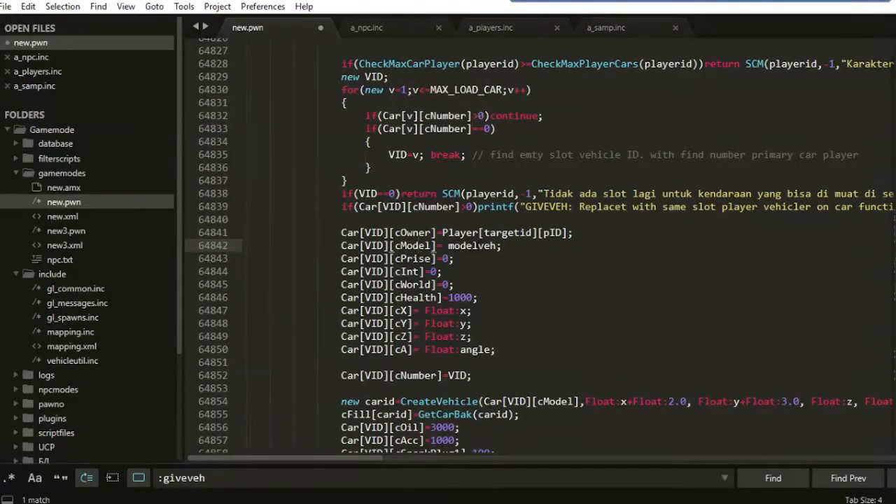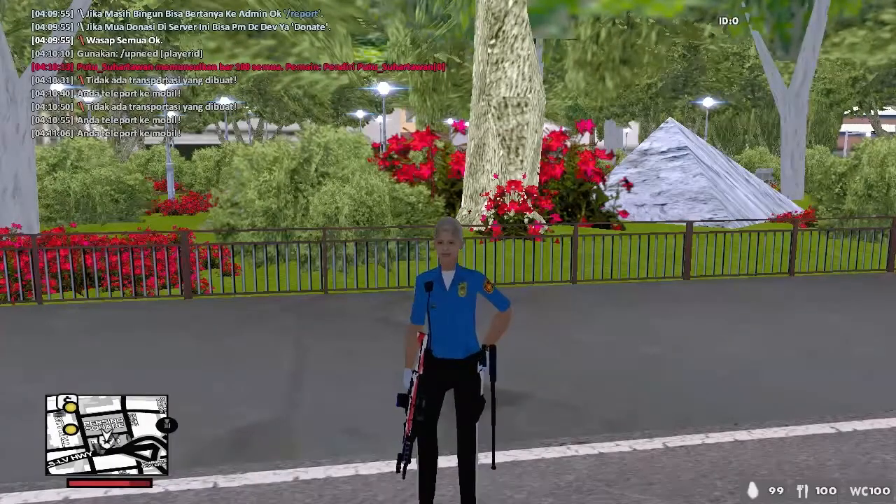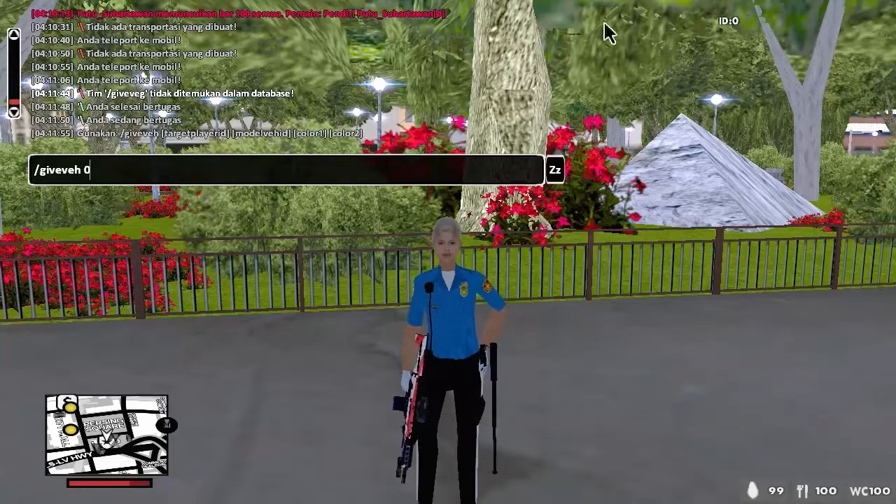Car model is integer, price is zero because they are just keeping integer zero. Hello boss, I'm Cesario. First of all, let me introduce myself — my name is Putus Artawan.